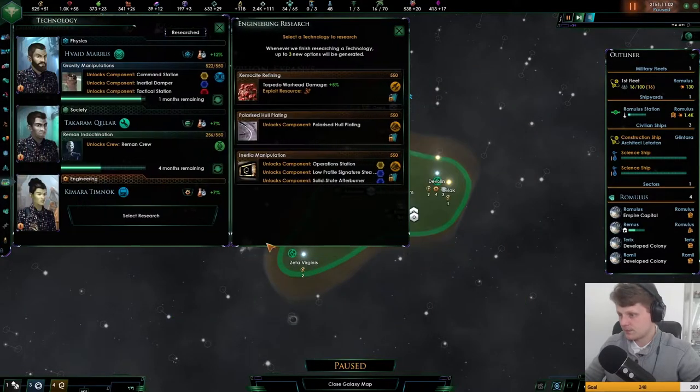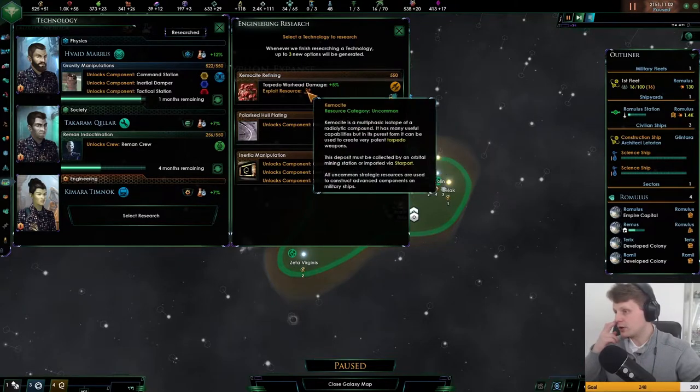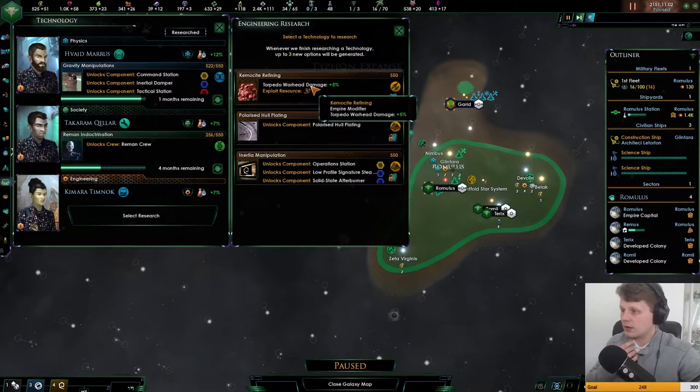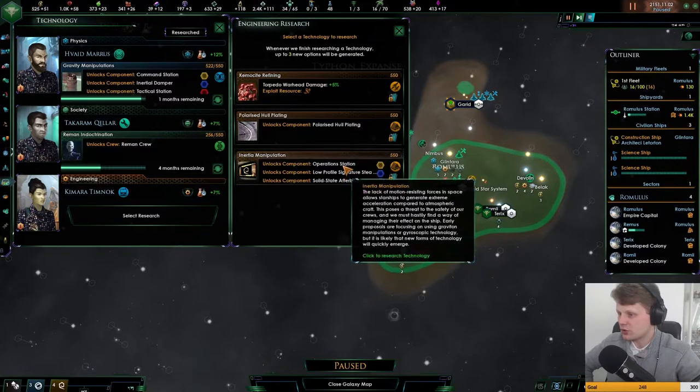So the next research that we're going to be looking at — I believe we have this — yeah, there we go. Torpedo warhead damage plus 5%, polarizing hull, is quite nice.